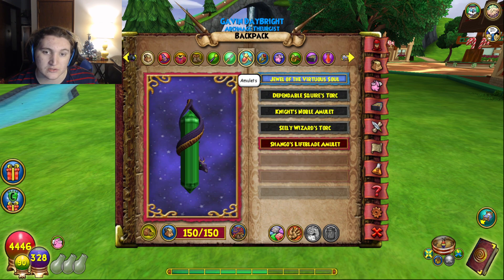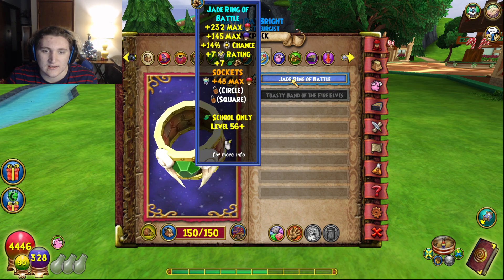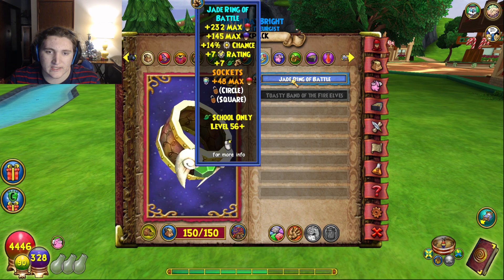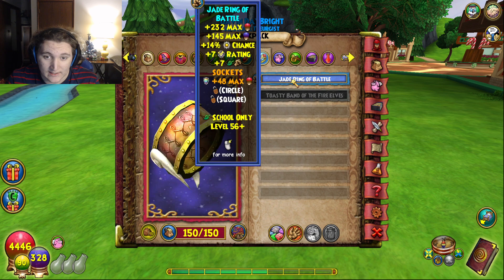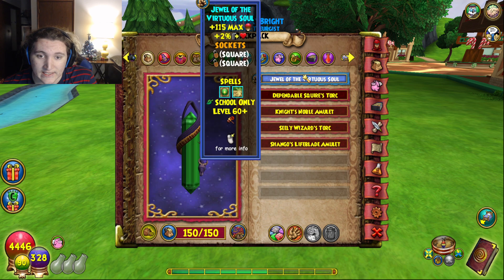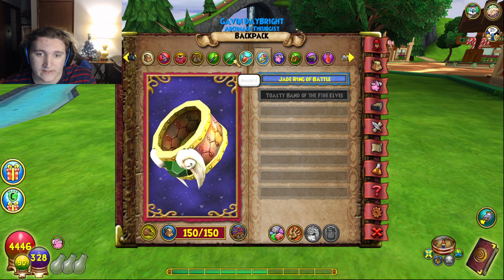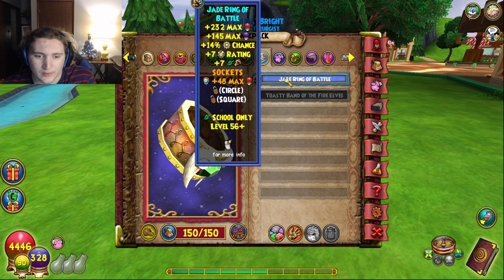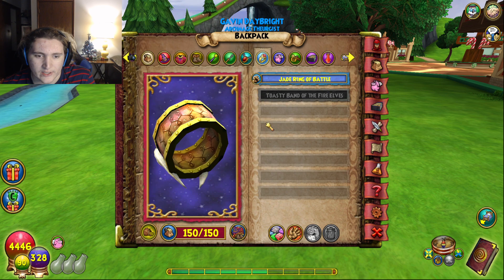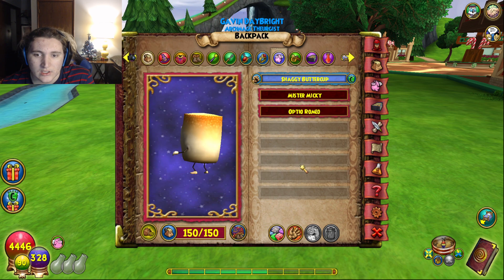For the ring I'm going with the Zigazag ring, which comes from the Skeletal Wooden Skeleton Key Boss in lower Zigazag. The Sky Iron Hasta comes from Zeus in Mount Olympus — you can also get it from the Bazaar or a ton of bosses and Celestia drops. The ring I'm using is the Jade Ring of Battle with a health jewel socketed — great damage and great power pip chance. It drops from a number of bosses in Celestia and I personally just grabbed it from the Bazaar.